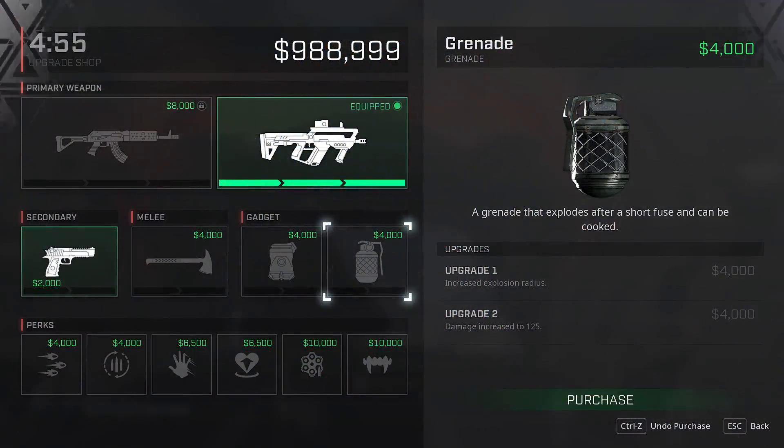Remember, you can undo any purchases before you jump out of the dropship, so don't worry if you make a mistake. Let's go through the standard Rogue's kit and see what you can use that hard-earned cash on between rounds.